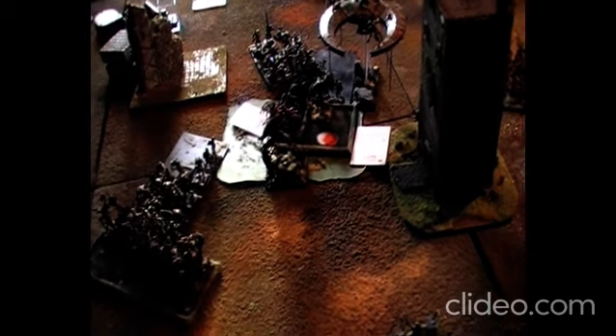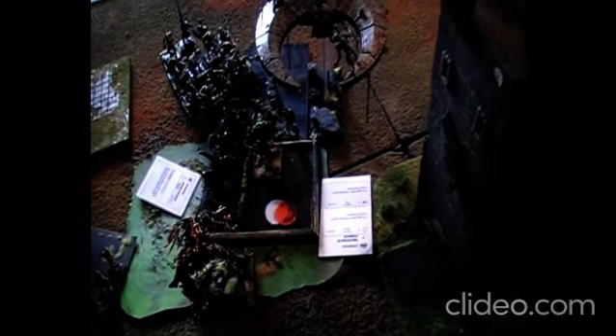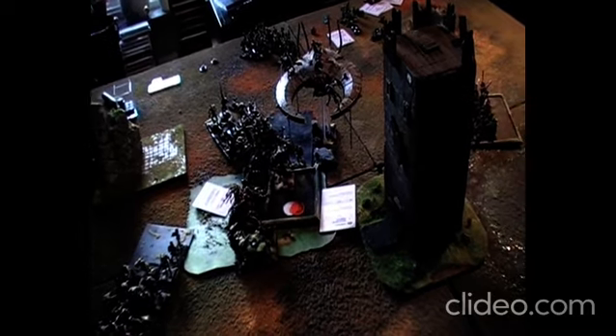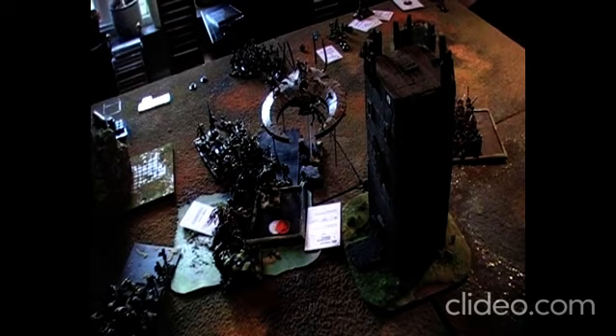The last round is over. The skeletons and dryads stand, and the thicket beast champion stands with one wound left. There are nine more skeletons than visible because of the Awaken spell cast, though we haven't placed those models. Awaken the Beast was cast on the ghasts, making it a tough round for the thicket beast. The vampire host certainly took the center of the battle and the objective, but the vampires only took about 1200 points of the sylvan elves, while the sylvan elves took 2310 points — a difference of about 1100 points plus the objective.